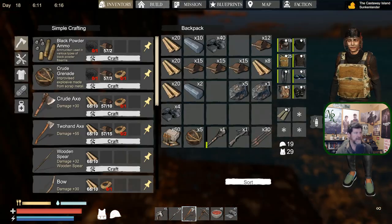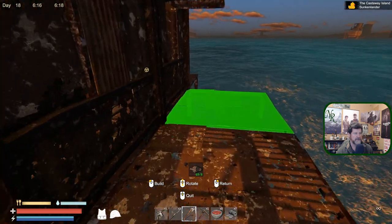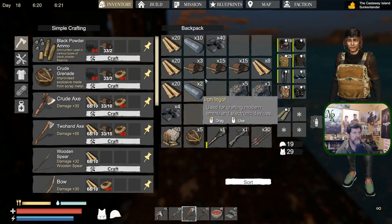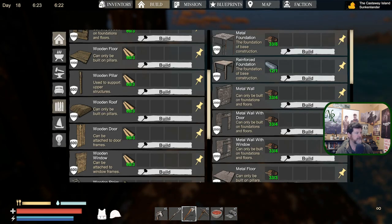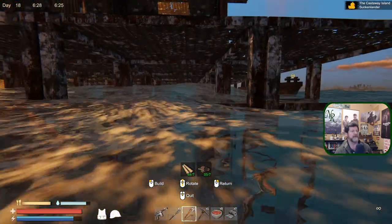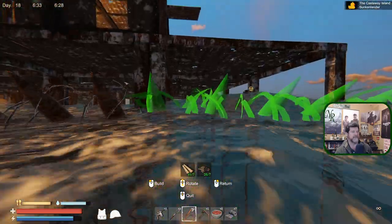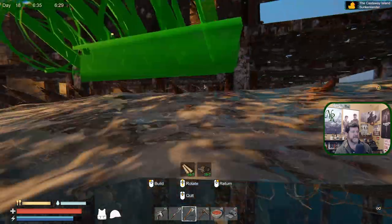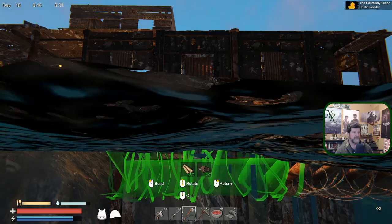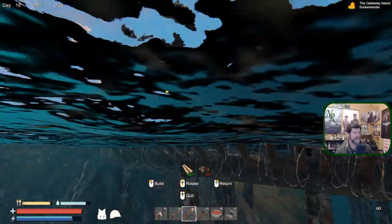It would be nice to finish this one section. Metal foundations right there — now we can walk around. Let's go back in and build defenses — some more wall spikes. So as they come in to bang on this, the waves make it hard to place. You've got to hit it just right. Then as they go to bang on it, they're going to be impaling themselves hopefully. I'm out of metal already.